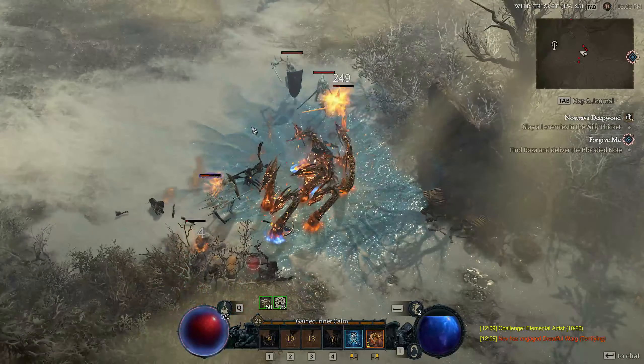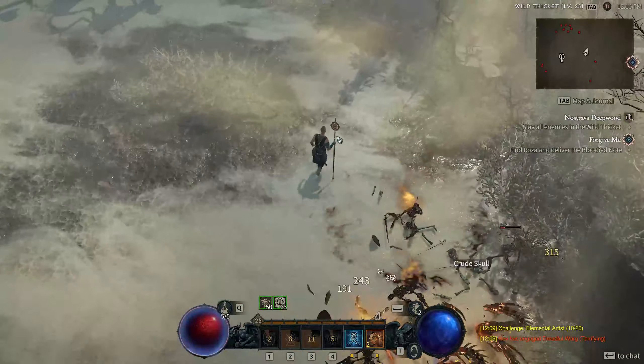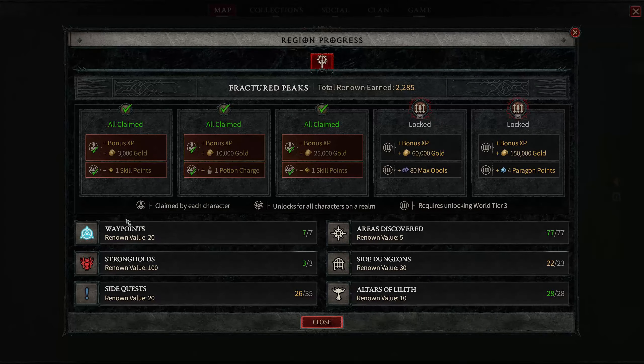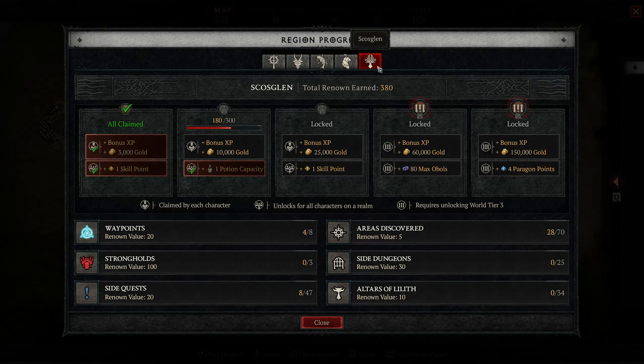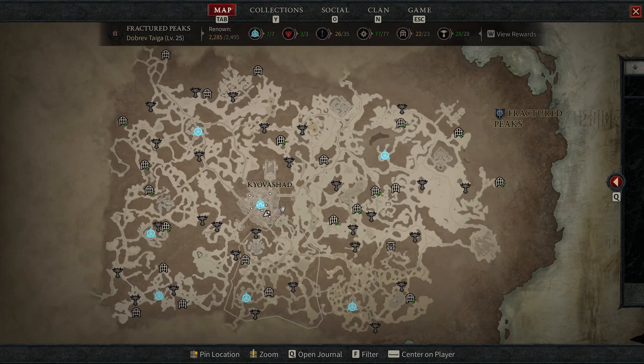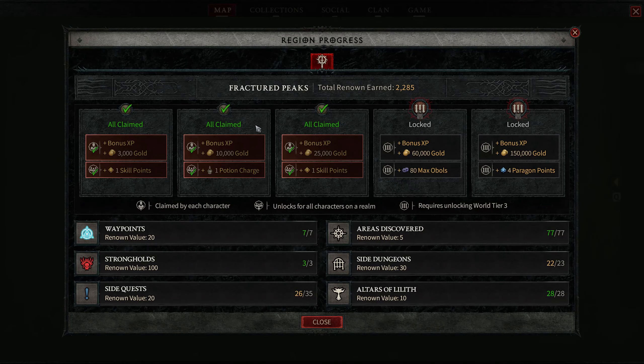The renown system is a feature that tracks your reputation within each major zone in Diablo 4. There are five zones in the game: Scosglen, the Fractured Peaks, the Dry Steppes, Hawezar, and Kehjistan. Each zone has its own renown counter that shows your progress and rewards.